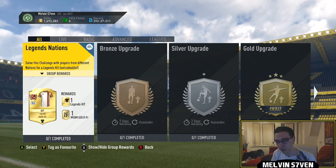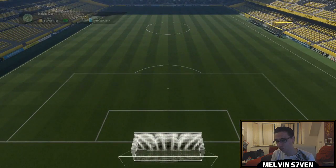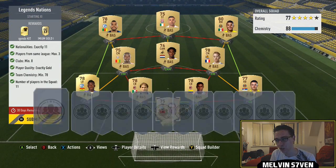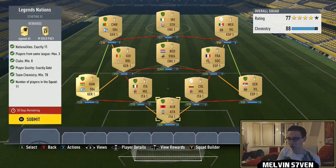What up, Melvin7 here and today I'm bringing you the Legends Nations SBC. It's only available on Xbox because you get a Legends kit and also a premium gold pack, which is a 7.5K pack, so you don't really want to be spending too much. It's quite easy — you do not need loyalty if you follow this exactly as I've done it.